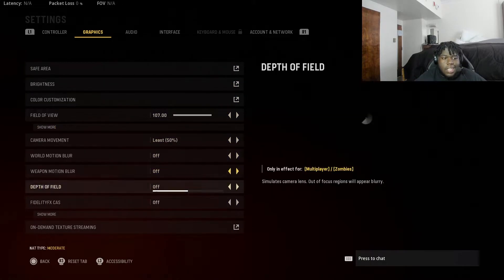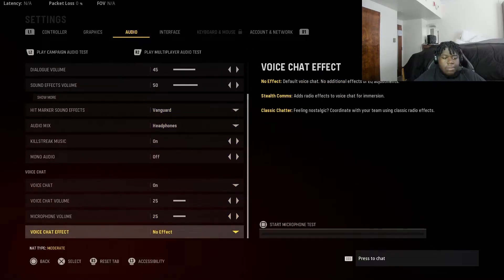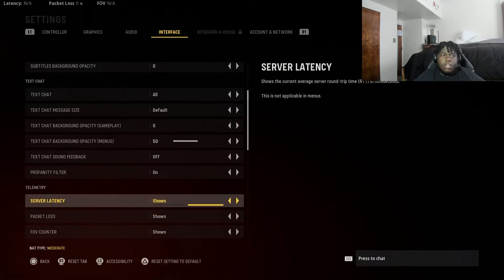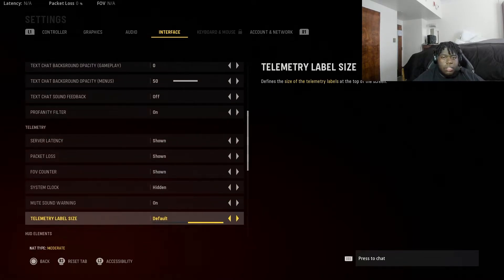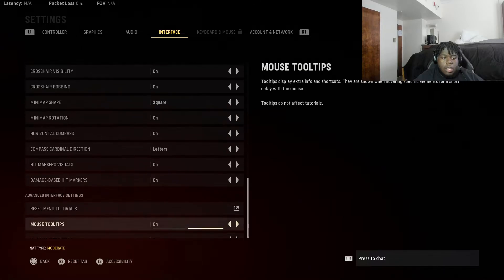All this standard stuff you guys can copy — camera movement and all that. For audio, I turn the music volume all the way down. I love Vanguard hit markers. If you're playing console and want to show your latency in-game, you can see it top left — latency, packet loss, and FOV. You can turn those on or off in the settings. I have the system clock off. You can also adjust the size of those overlays. Mini map shape: I use square — a circle is terrible. That's it for that.